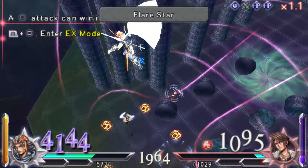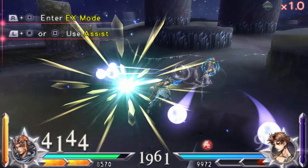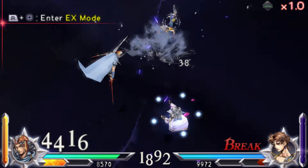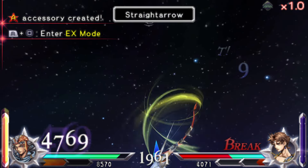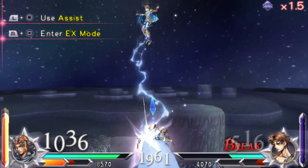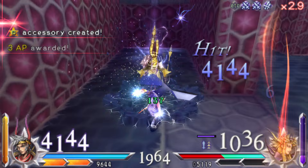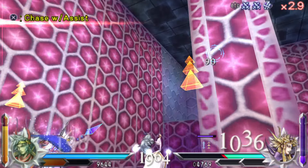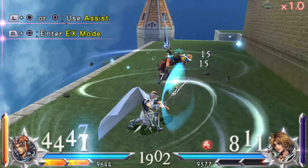Firion improved drastically in nearly all areas. His Straight Arrow's tracking and speed is insane now, and it's a very viable HP attack to use versus players. While his aerial game is still lacking, it's not nearly as bad with Aerial Sword Slash and Magic Arts Bolt being a lot better. His ground game improved greatly with an amazing new HP attack, Lord of Arms. While Rope Knife did lose its guard-breaking capabilities, it can now attack enemies above you and he can follow it up with Lance Combo, making it a lot harder to punish Firion. Just a strong character overall. A tier.